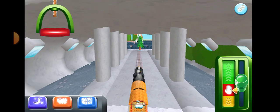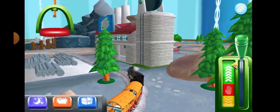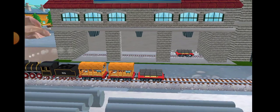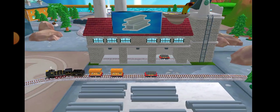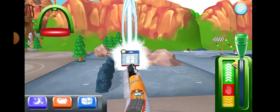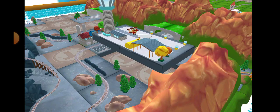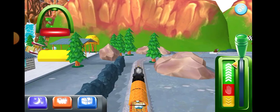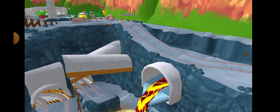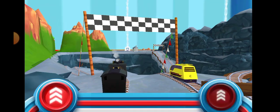Let's go race at the quarry. What type of wagon should we pull? Just drag a wagon to one of the blue spots. Well done! We all love to race. Let's see who's the fastest in this cool race through the quarry.